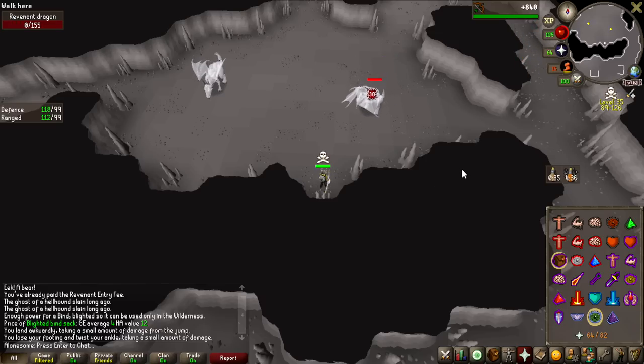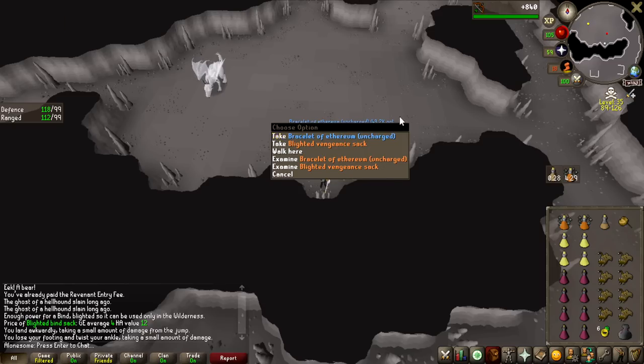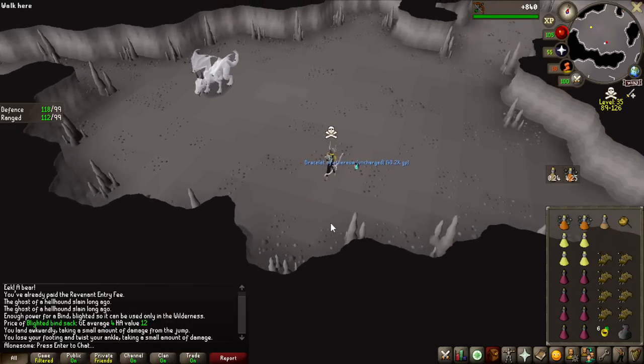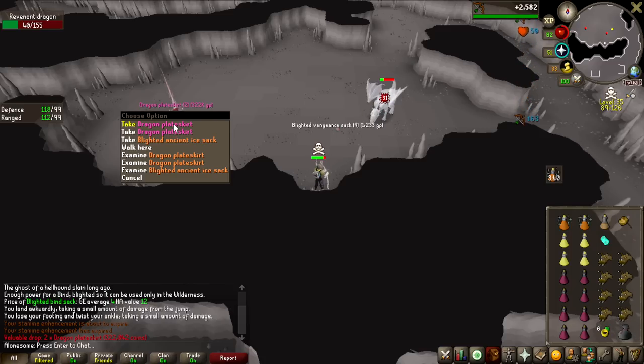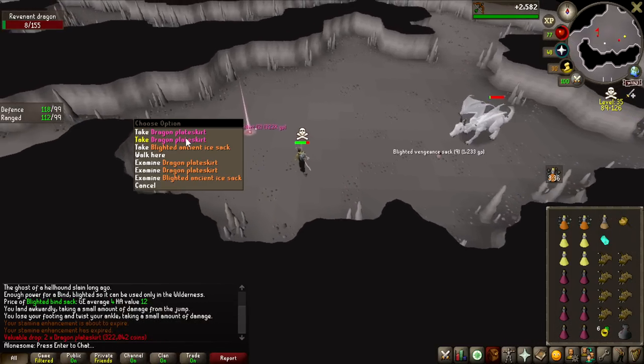The grind has officially begun. This is the first dragon of the video - are we going to get a rare drop right away? Bracelet of Ethereum. It has good value, 43k, but it is a 1 in 6 or something, so I'm going to be getting a lot of these. Dragon plate skirt - two of them, 322k. That's on kill number 2.